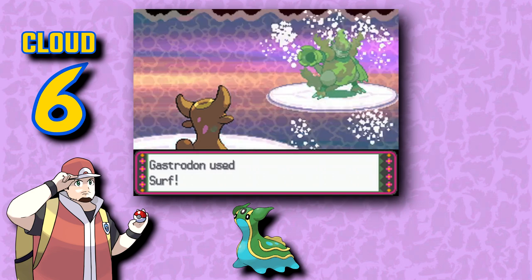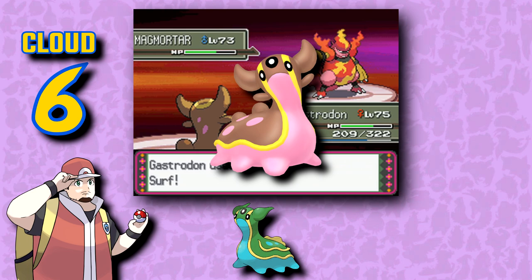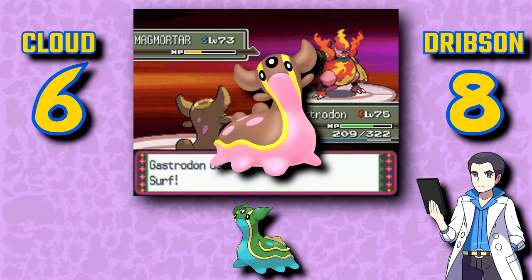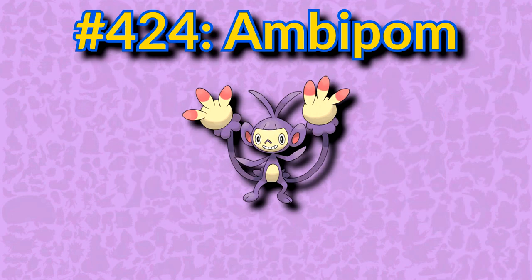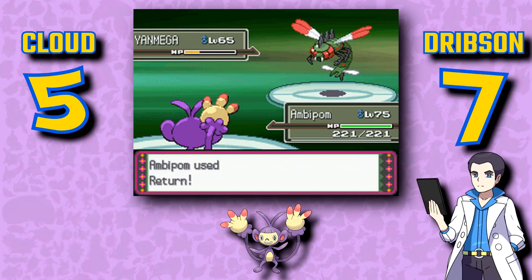Gastrodon is pretty okay — not much more to say about it, but I will say that its West Sea form is still superior. I still prefer the West Sea form, but they're much closer this time — swapping the colors around makes them look much better. Ambipom might be better if the appendages for the hand tails weren't so long — if they were retracted a bit, I might give it a higher score. This is just more Aipom, but its tails look more like balloons than hands.